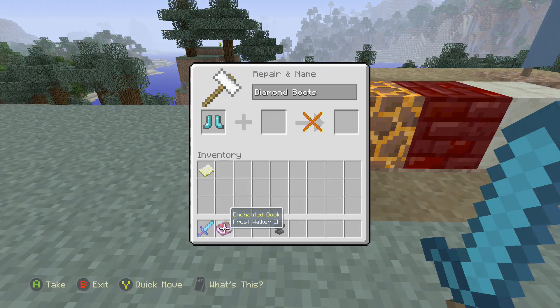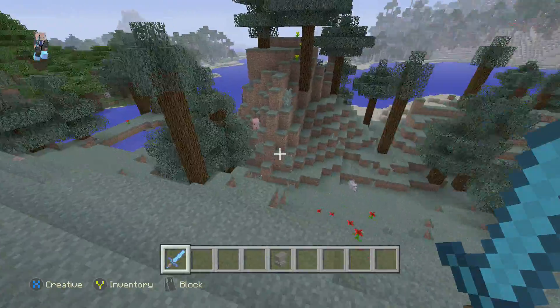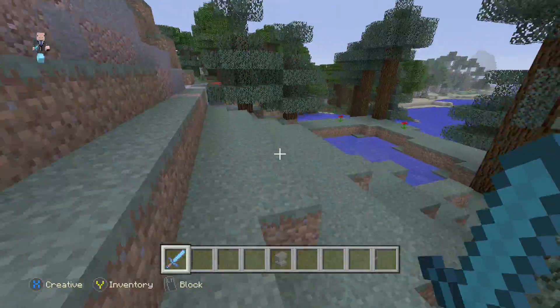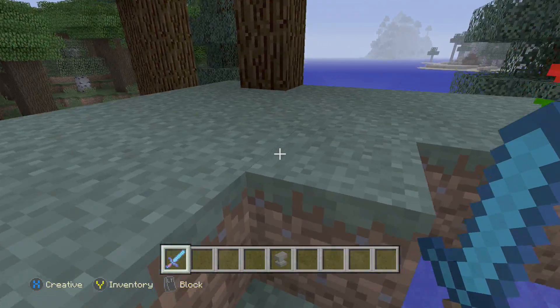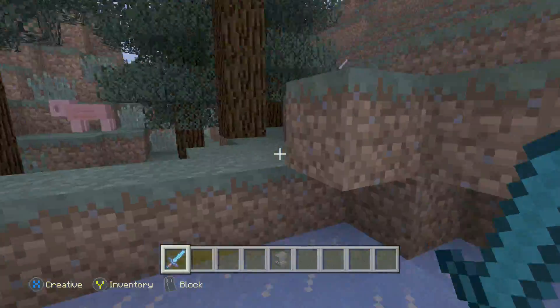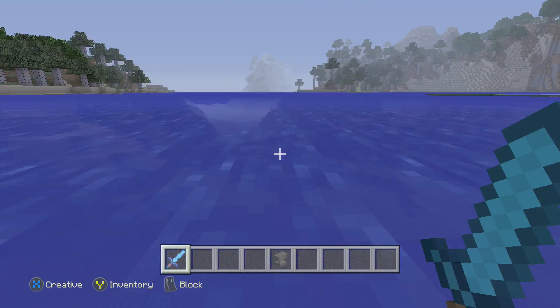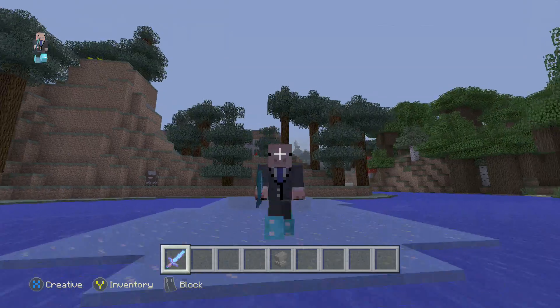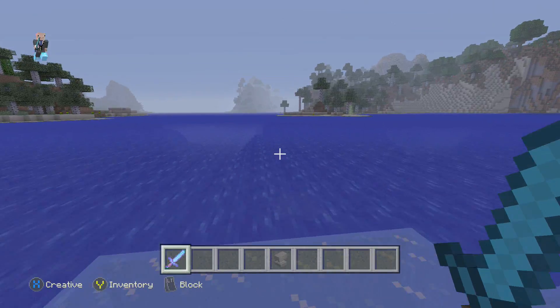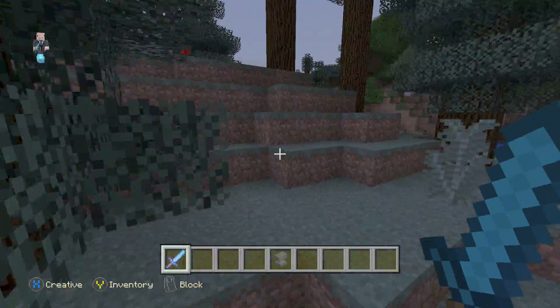Frost walker is probably one of the things I'm most excited for. Basically it turns stuff into ice when I walk on it. Look at that — just turns it into ice. If I just want to run across the sea, there we go — you just walk across the sea. It's pretty handy if you don't want to use a boat. It does disappear after a while, which kind of sucks, but overall it's really cool.